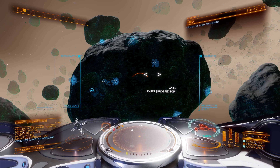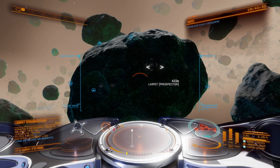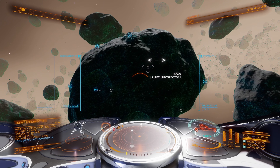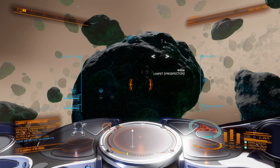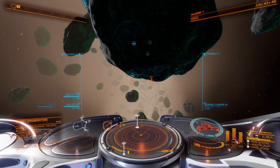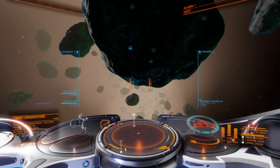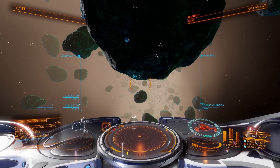That's absolutely perfect because it's exactly what I was looking for — it's a musgravite asteroid. So it's now time to switch to the seismic charge launcher, and I'm going to select the asteroid fissures. I'm going to need to make good use of my vertical and lateral thrusters to maneuver around the asteroids.